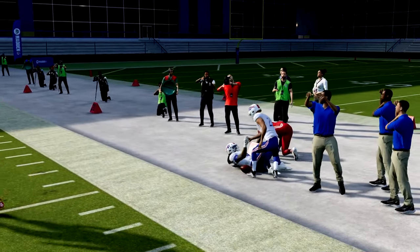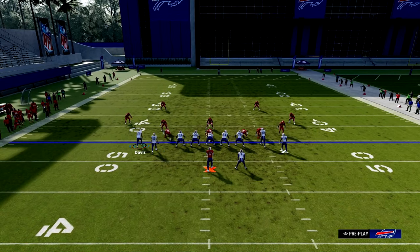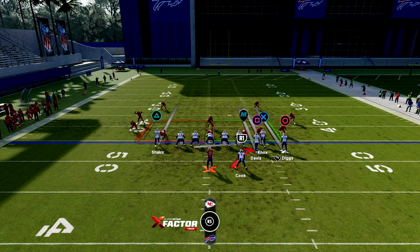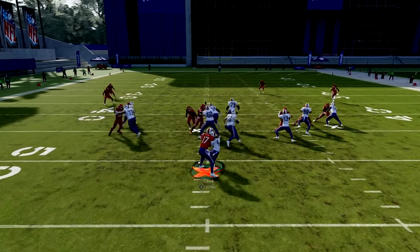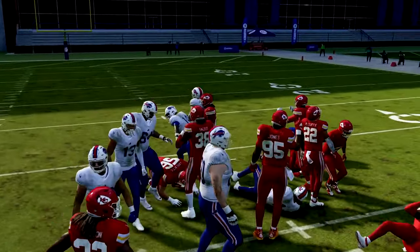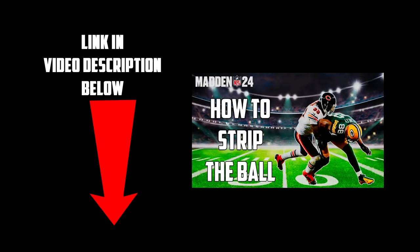Use that motion for the draw as well, and motion a receiver over every once in a while for the pass plays too — just make your opponent think it's either a pass or a run. That's how you cause confusion in this scheme. Now that you have a new scheme to destroy your opponents in Madden 24, don't stop there. Improve your defense to get a complete package. Watch this video to learn how to strip the ball in Madden 24 and take your Madden game to a whole another level.